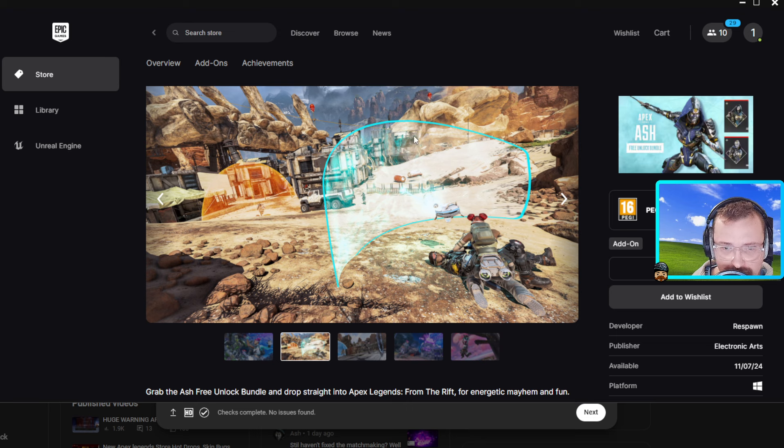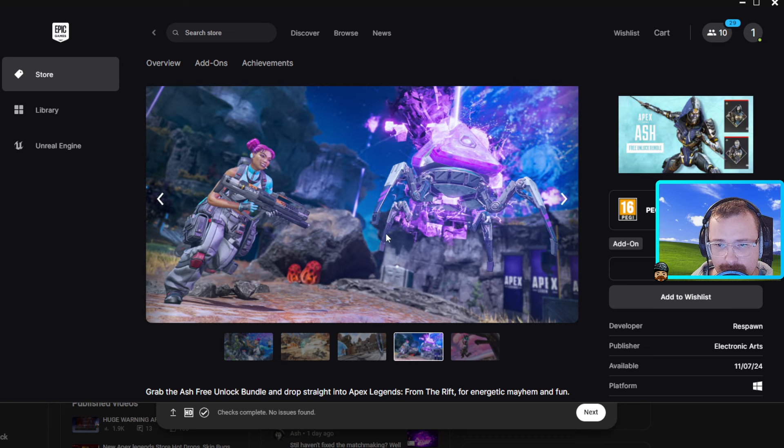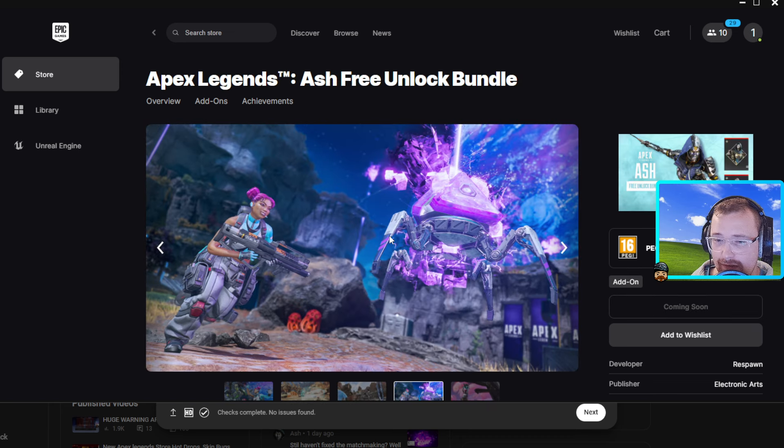This is an old Apex screenshot — nothing new there. Then another old Apex screenshot, once again nothing new. And then we have another weird picture of Lifeline with a weird Apex pack.